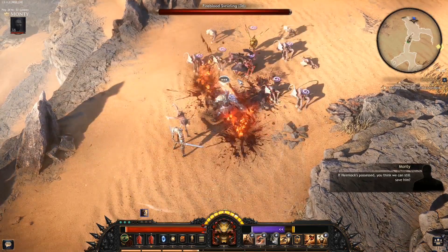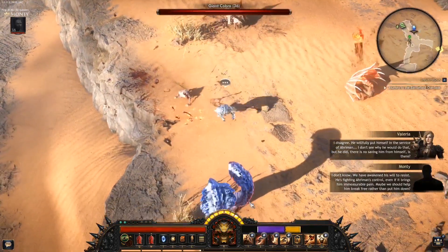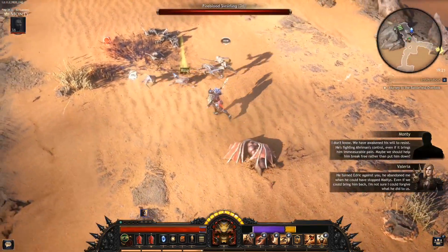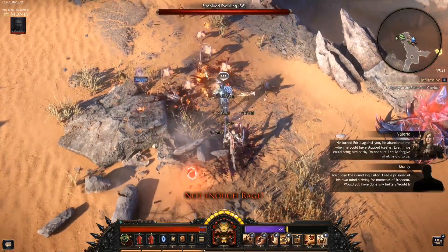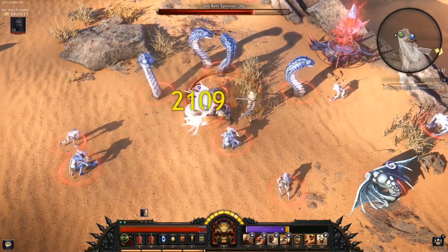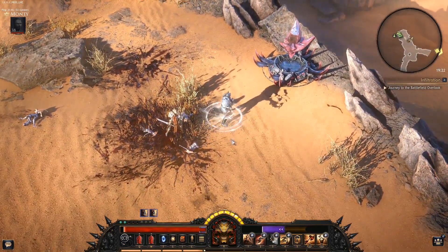If Hemlock's possessed, do you think you can still save him? He is not possessed — small difference. I disagree. He willfully put himself in the service of Araman. I don't see why he would do that, but he did. There is no saving him from himself. We have awakened his will to resist — he's fighting back against Araman's control, even if that brings him measurable pain. Maybe we should assist him to break free rather than put him down. He turned Edric against you — he abandoned me when he could have stopped Malus. Even if we could bring him back, I'm not sure I could forgive what he did. I see a prisoner of his own mind striving for moments of freedom. Would you have done any better? I wouldn't have made a pact with Araman in the first place. He definitely has a little point there — and anyhow, they are family, and what is family for if you don't stick together?